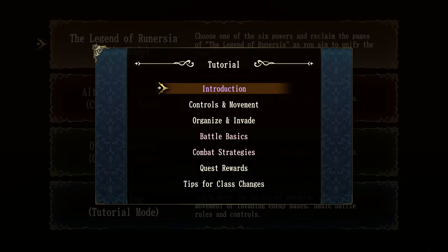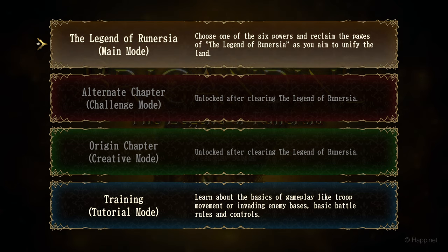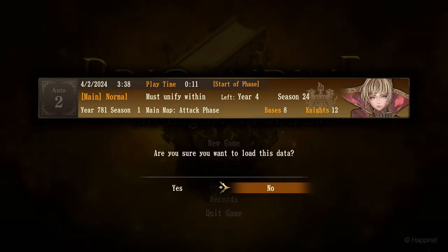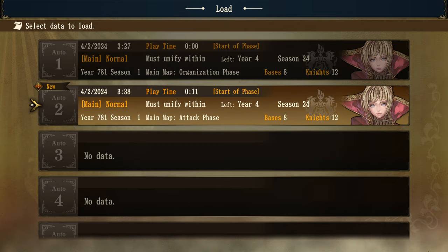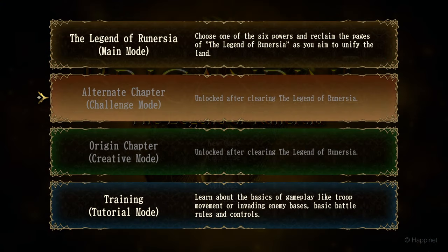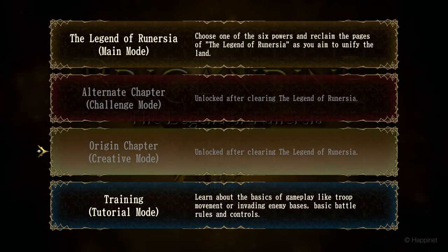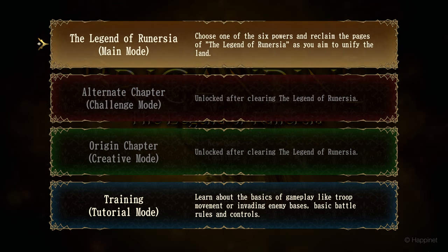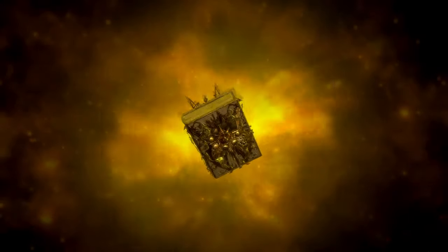That's it for the tutorials. Let's go to new game. There are two grayed-out modes: Alternate Chapter Challenge Mode and Origin Chapter Creative Mode, both unlocked after clearing The Legend of Runerzia. So we're going to play The Legend of Runerzia, the main mode — choose one of the six powers and reclaim the pages of the legend as you aim to unify the land. Let's go.